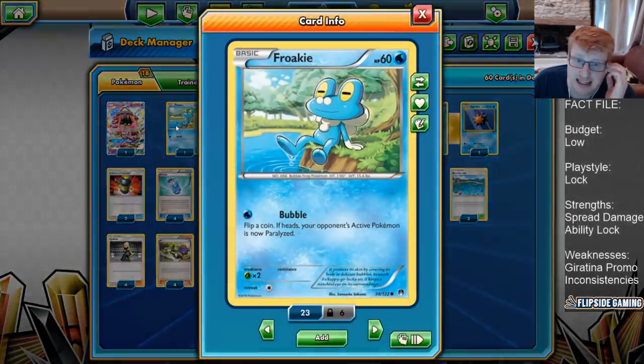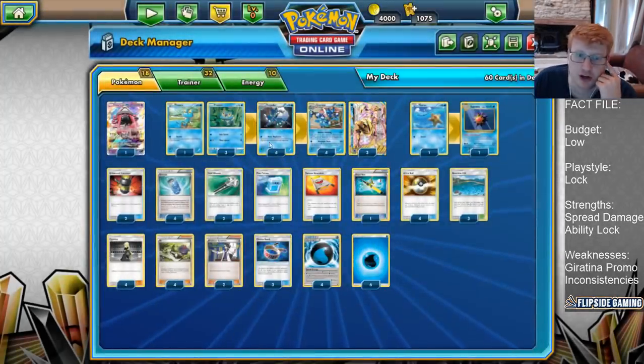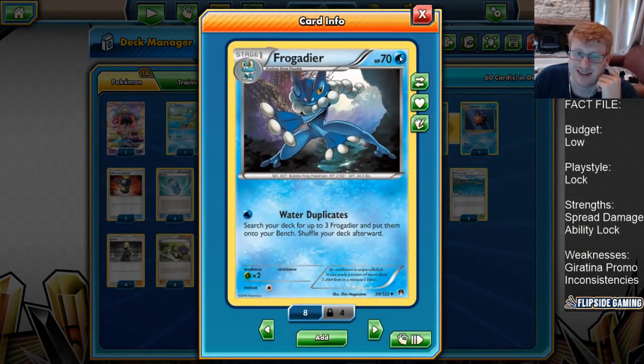I'm still going to play one Bubble Froakie to have the option to use this guy, because at the end of the day, you play Brooklet Hills, you can pull out the one-off copy, and it can bail you out in really random spots. I still value Bubble, but that's why we're only playing one copy. From there, we'll play the 70 hit point Frogadier for his Water Duplicates. Not going to play the new one, because you're going to try and duplicate out as many as possible. Playing multiple copies of the new one ruins your consistency of hitting dupes. Greninja and consistency don't always go hand-in-hand, so play four copies of this guy. Don't risk it for that extra 20 damage.